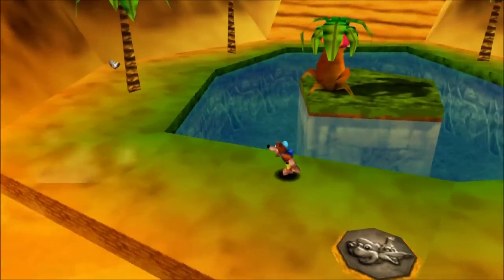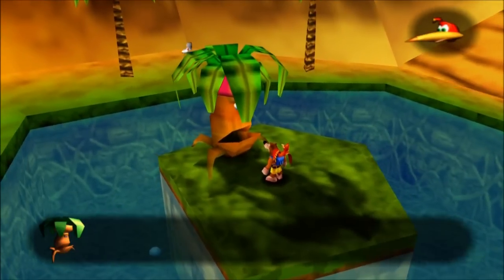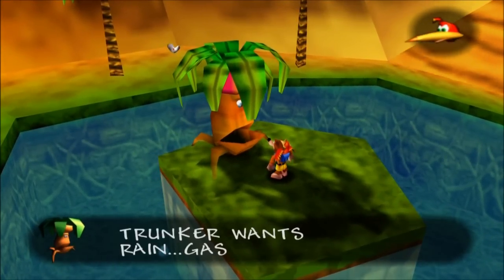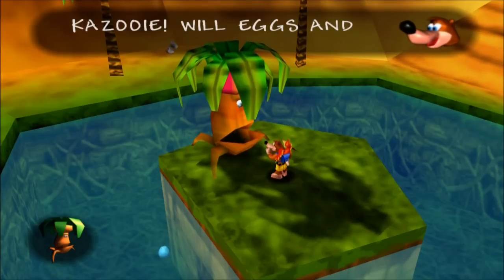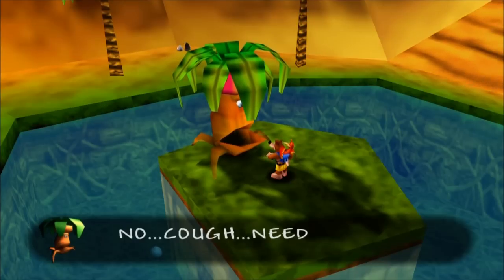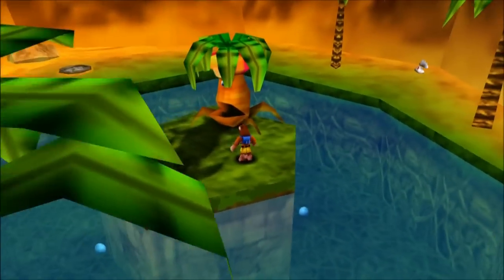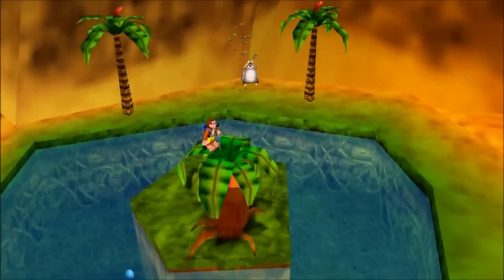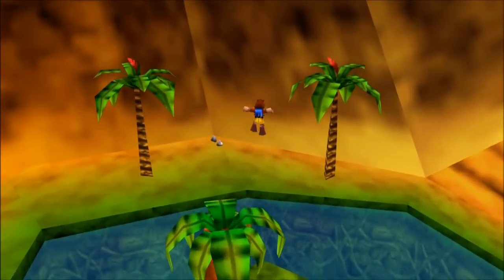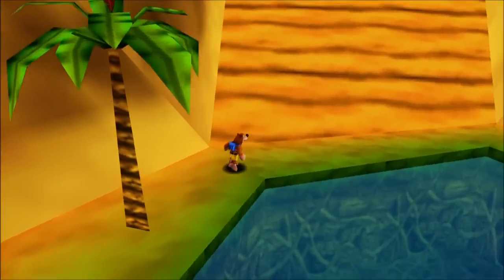There's a burp — burp number one from the Coca-Cola. This tree has got a face! Trunker wants rain. We're eventually going to get some water for him, but we're going to have to call on an old friend of ours. We will meet him later as well. Some running shoes right there — I'm not quite sure what for, I don't think I've ever really used them.